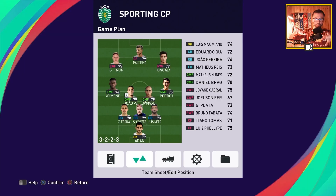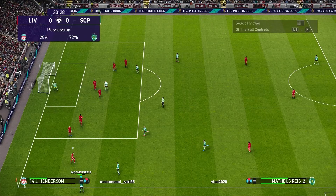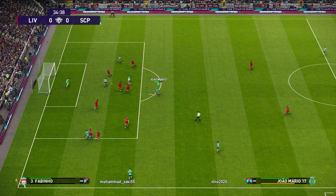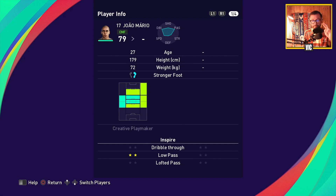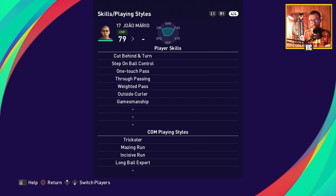As backup for these four players, there are plenty of options on the bench, so you won't have trouble even if some starters are in bad condition. In the middle, Joao Mario contributes offensively — he is a creative playmaker who inspires low pass two stars, making him a great ball distributor in the buildup to get play out wide. He has one touch pass, through pass, and weighted pass.